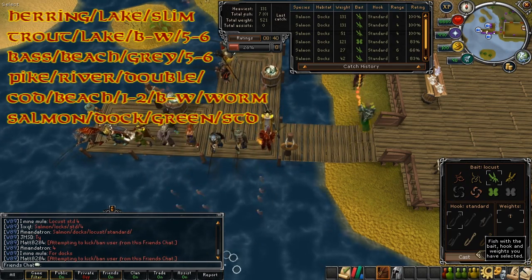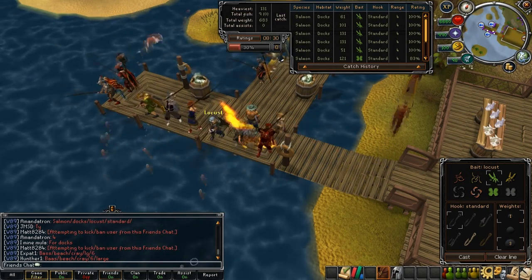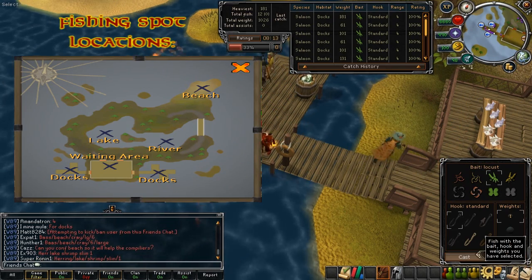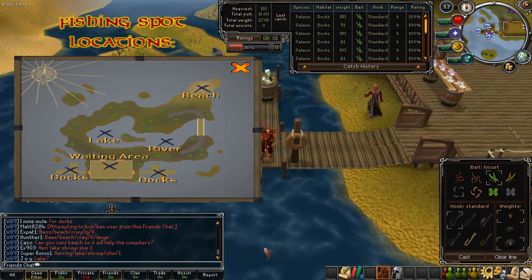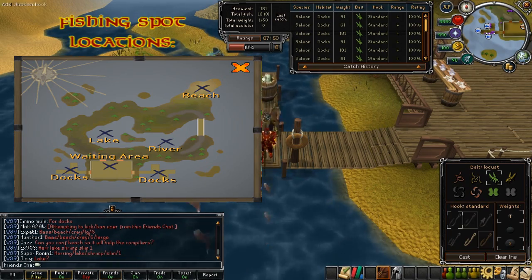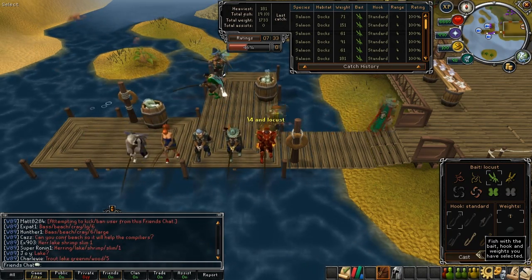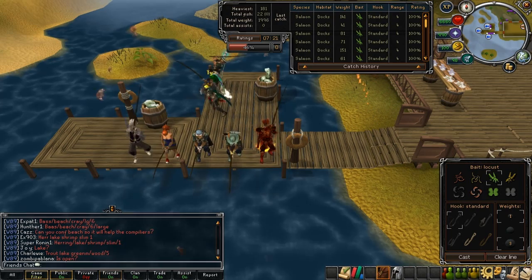Pay attention to the friends chat and write down further combinations as people find all 100. These notes help you keep fishing constantly rather than standing idle. You get one token per four fish caught, so keep fishing throughout the whole game. Ideally you want to get three medals per game and around 30 tokens per game, unless you've already completed one of those goals, in which case just focus on whichever you still need.